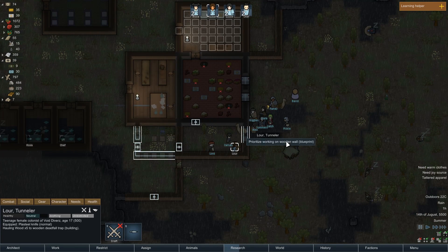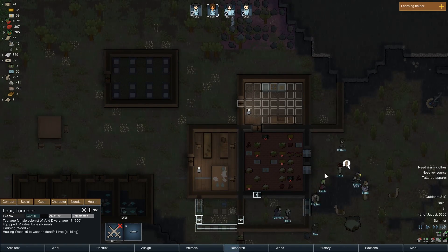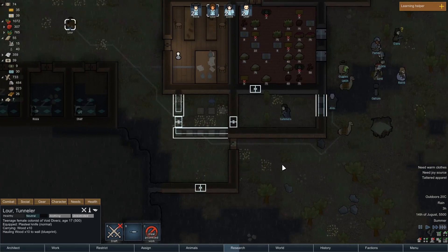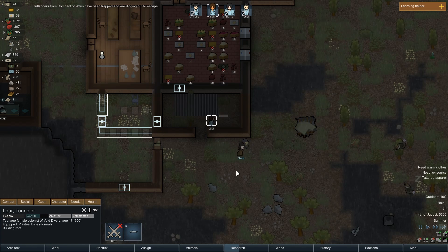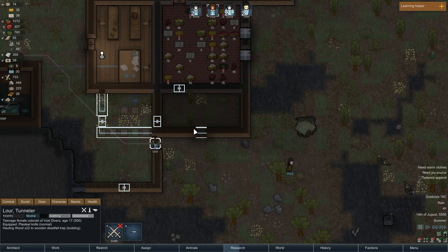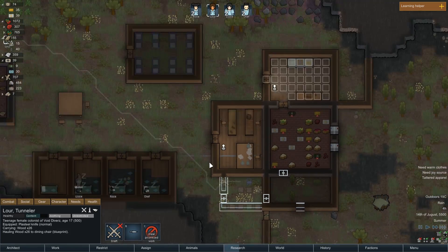I might accidentally wall in a couple of alpacas. I wonder what would happen - if I attack them, they'll hate me, but what if they just mysteriously starve to death? They were the ones who tried to stand outside, they were the ones who got stuck. Building rubble? Did she bloody dig her way out? She broke my wall! I was gonna see if I could leave her trapped inside. Maybe people were exploiting that and the developer fixed it.